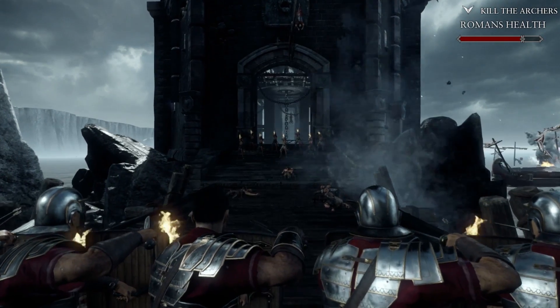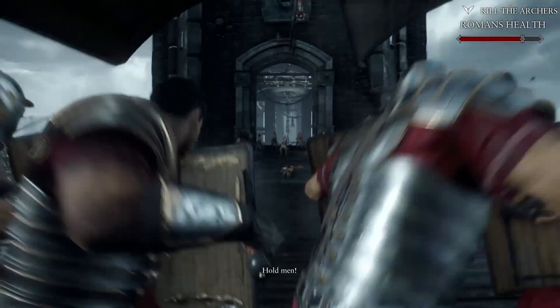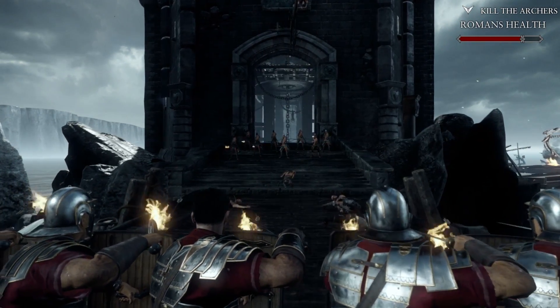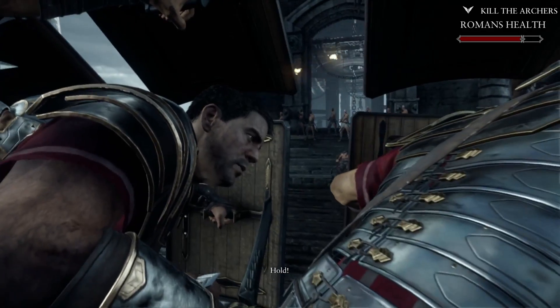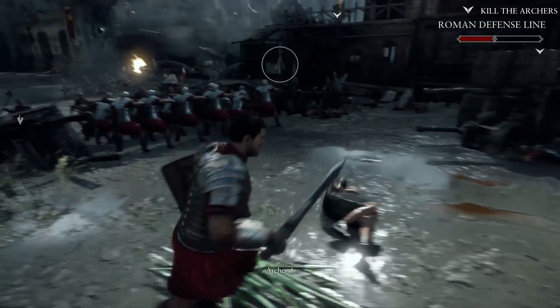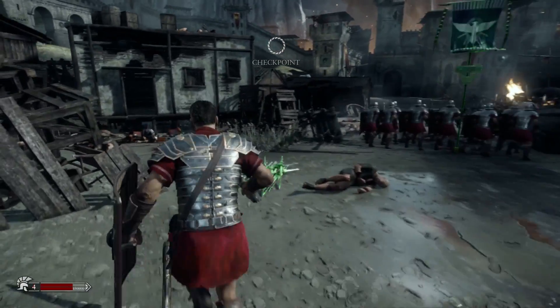You're also going to experience a number of amazing quick-time-like events during key moments of levels, such as forming a Roman shield wall to protect yourself from arrows launched by the barbarian horde so you can reach the tower, as well as calling in arrow volleys from your fellow Roman soldiers to help take out the barbarian army, which is pretty fun to use.